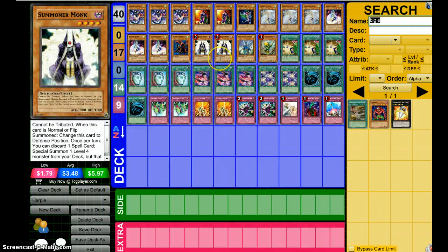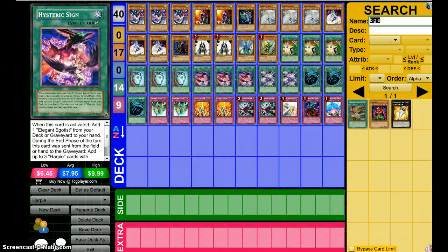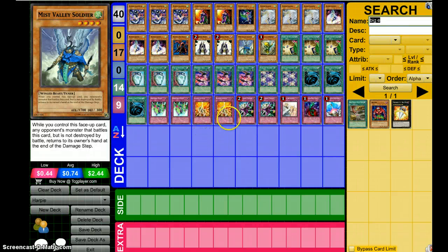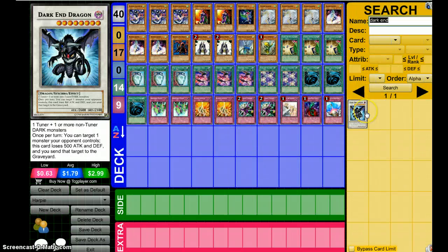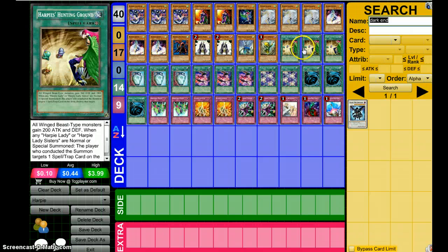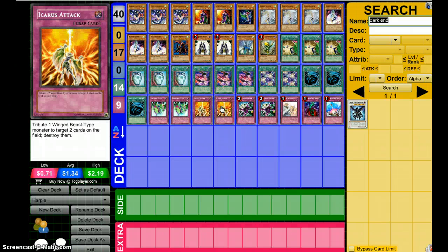This is actually pretty awesome, because I can ditch Monk, go into a Soldier, or ditch a Sign with Monk, go into a Soldier, go into a Level 8 like Dark End Dragon. I can go into him, and then next turn — or at the end of the phase — I go plus and add any of my Harpy cards to my hand. So this deck can pretty well do what it can, because whatever hand you get, you can pretty much wipe the field out.